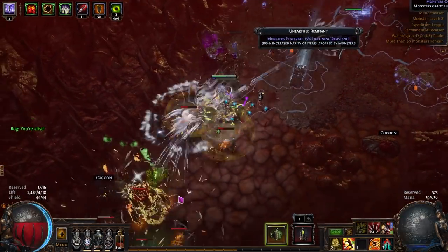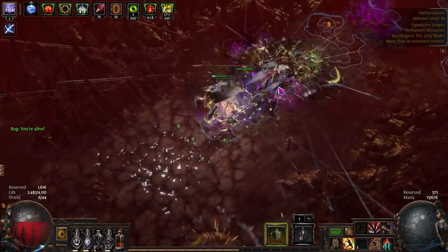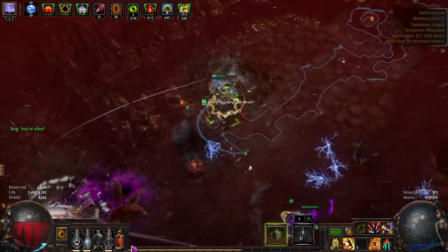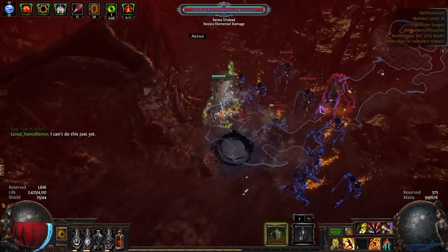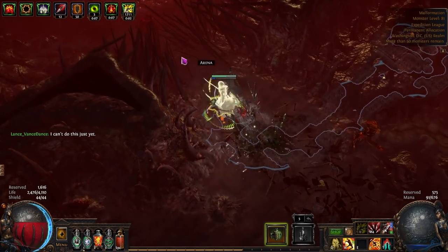Recently there was a huge update that you may not have even noticed that made it so that any item hidden by your filter is not actually rendered by the game. This is an absolutely insane performance boost for all parts of the game, but is particularly useful in high investment maps where insane amounts of items typically drop.